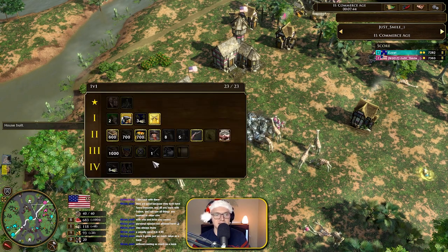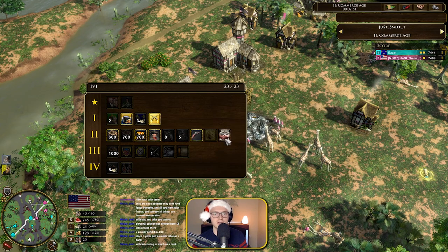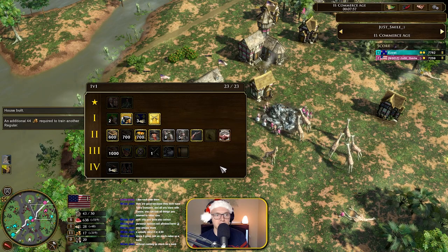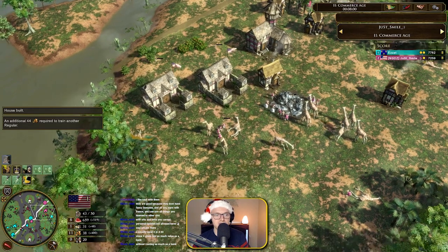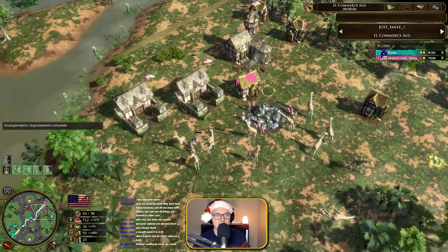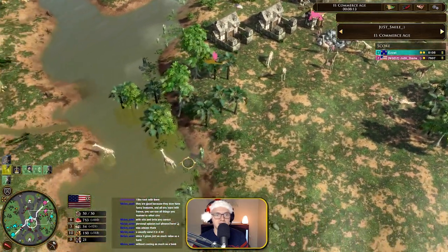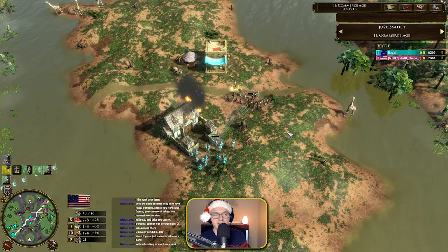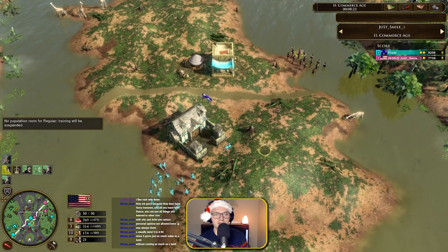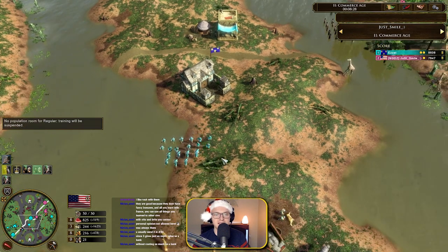More musketeers reinforce here — a great Minuteman timing from the USA player to deal with issues. The score is now in favor of the US. This is a straightforward simple build — nothing crazy, just double barracks. He's getting the 700 wood, probably for some houses. I'm not sure whether a fast fortress is better for the States because of the gatling guns, but we'll see.